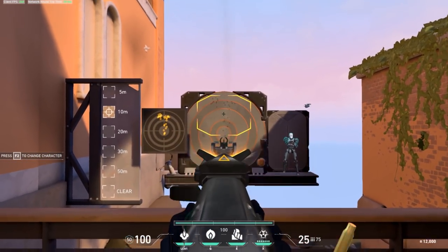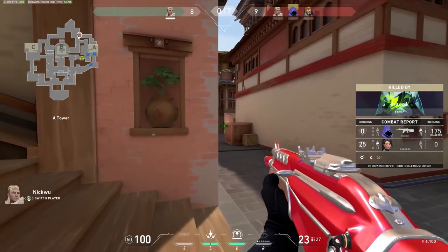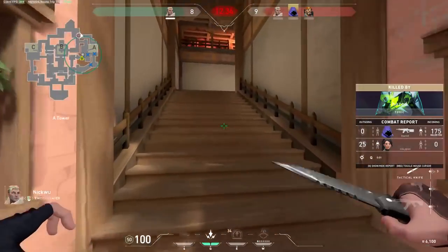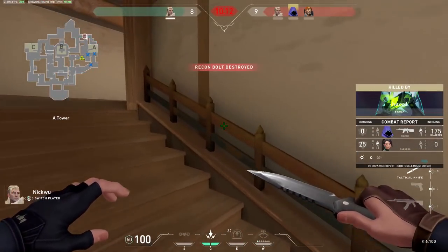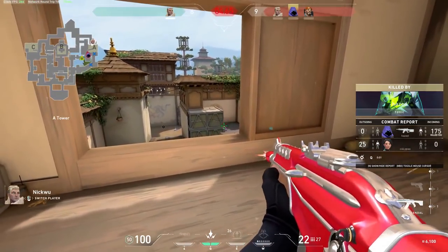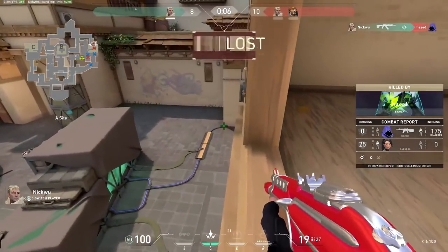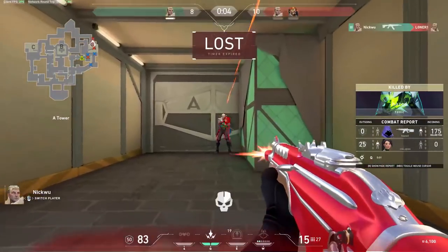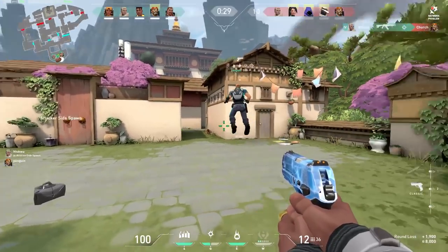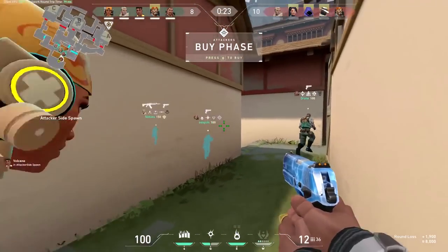When scoping, rather than pulling the crosshair away from your target, you're pulling it back to the target. In long engagements, ADS lets you see exactly where you're missing and correct your crosshair back to the enemy. So while rate of fire matters in close engagements under 20 meters, at long distances being accurate is far more important — and that's when you want to aim down sights to correct recoil back onto the target.